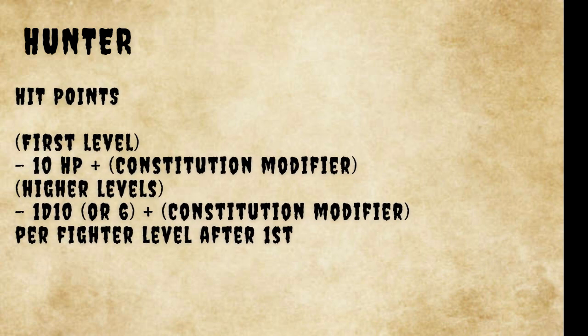Your Hunter's hit points are defined by the following features. You start with 10 HP plus your Constitution modifier. At higher levels, you gain 1d10, or 6 HP, plus your Constitution modifier.